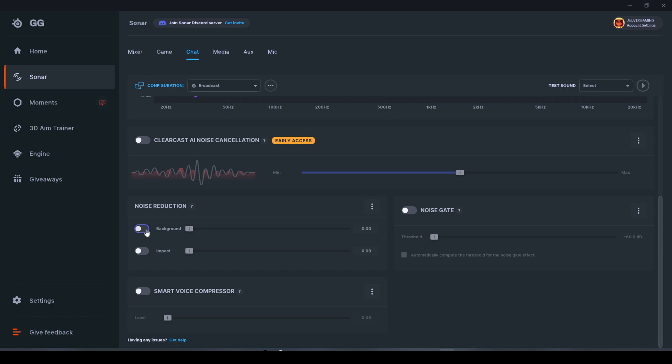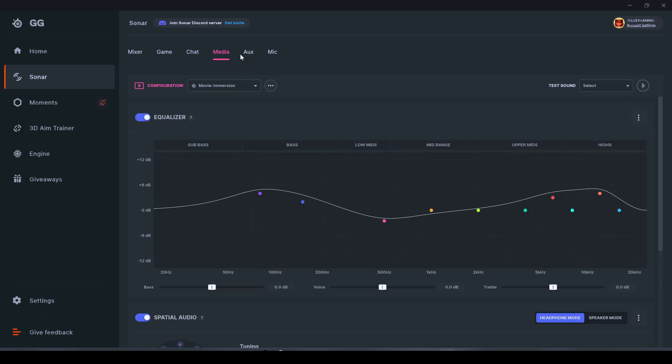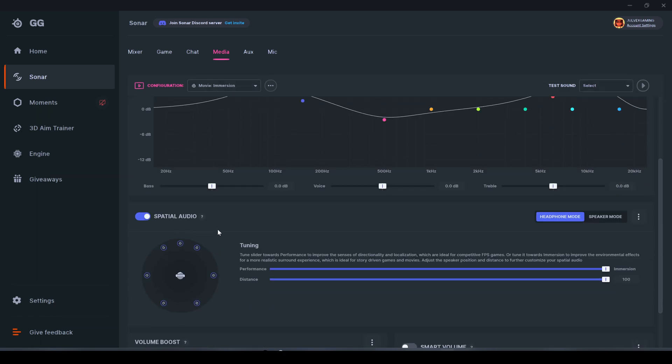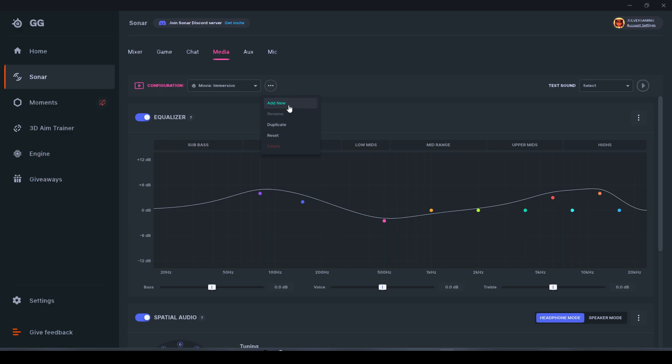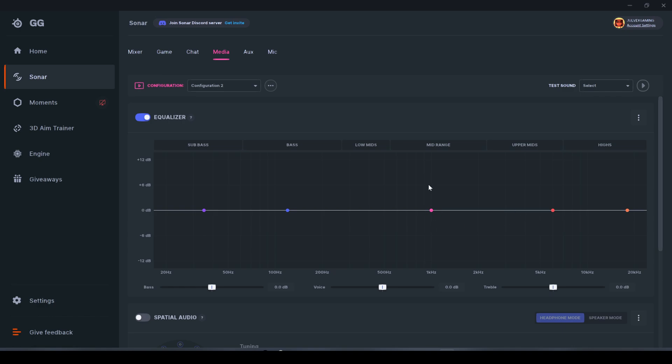Here you can also use noise reduction — the background noise cancellation works similarly, but the AI handles it automatically while you can tweak manually. There's also a Smart Voice Compressor, noise gate, and other tools you might want for chat, especially if you're streaming. Moving to the Media menu, it's essentially the same thing — also with a Test Sound option. You can choose between Movie, Music, or Spatial Audio. You can add new profiles starting from default settings and check on your own.